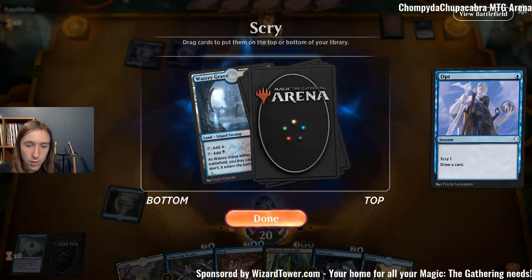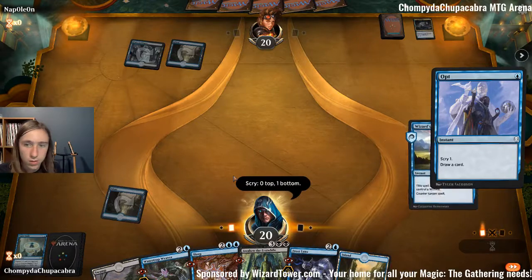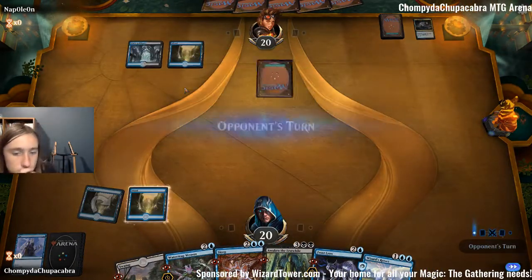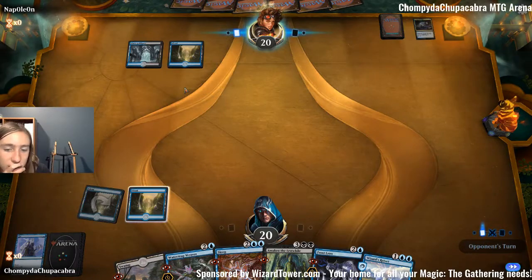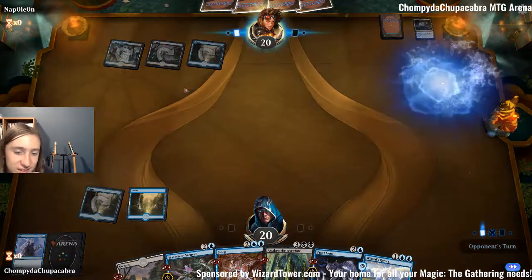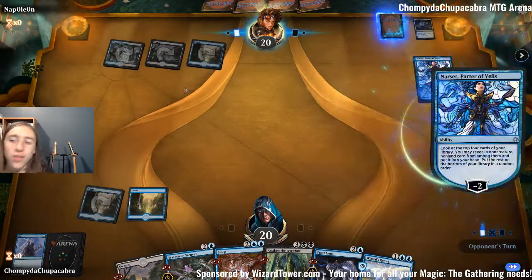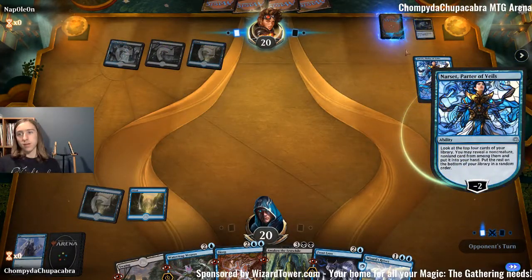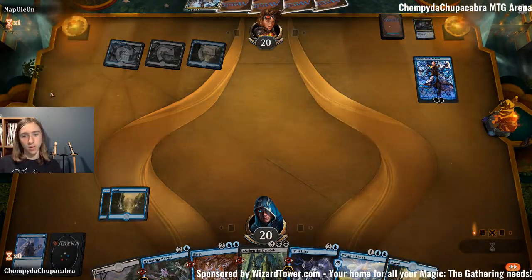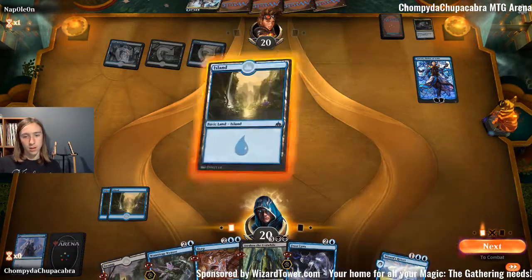Now we have our three lands. We want Verity Circle — I need it. Oh, I think I just showed them a card they didn't know about. I'm stupid! Alright, so Narset — that also wrecks us. Not sure if this has just turned into a 'Loki gets wrecked' compilation.